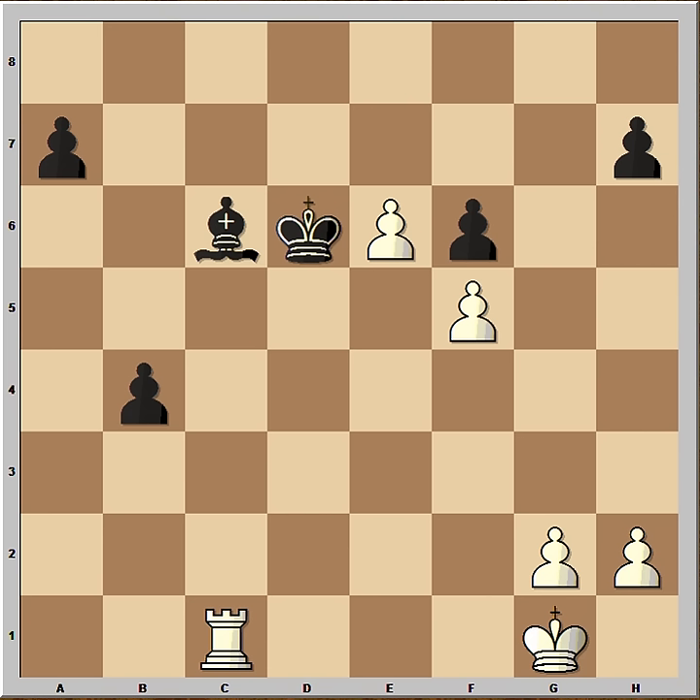King to D6. Let's have a look at the position. Black has a Bishop and two passed pawns. And White has a protected passed pawn. So let's see what happened. White has to still play well because these two pawns can be a problem.